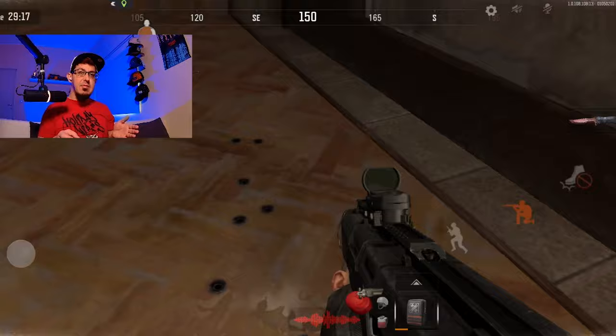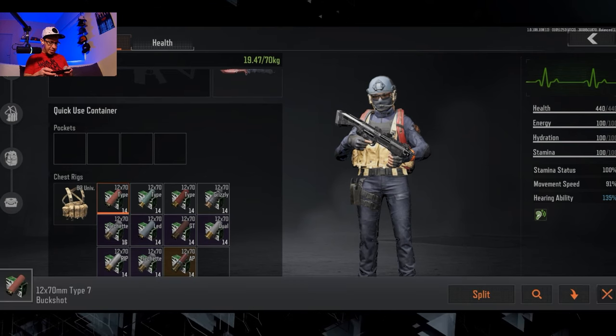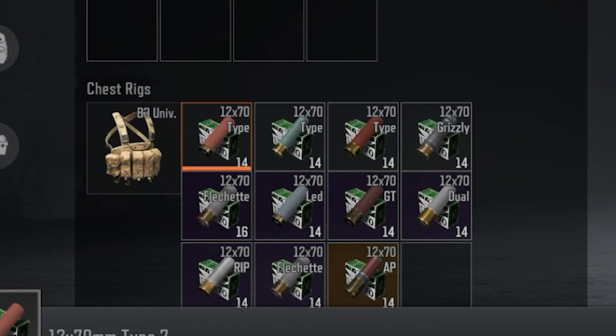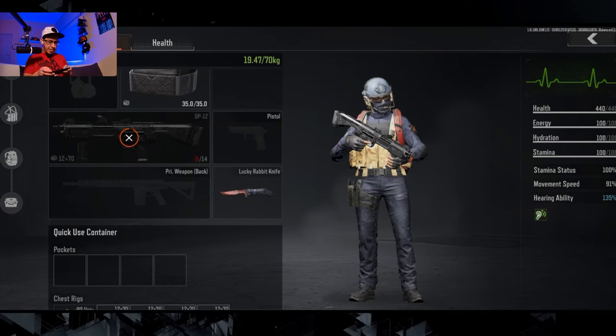We're going to see which is the best if you aim at the armor or at the legs. We're going to start with the 1270 type — we have three of these. The difference is that one is light red, we have a green version, and then a dark red one. We're going to start with the light red.